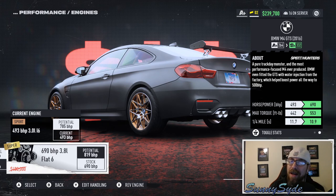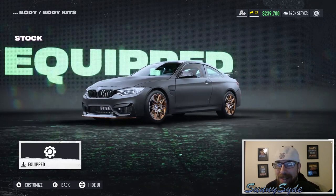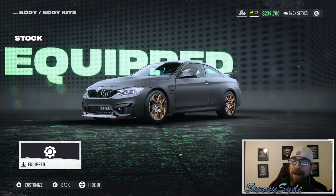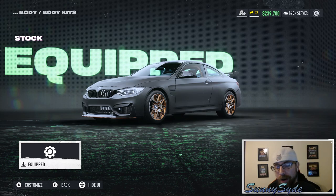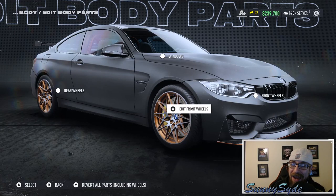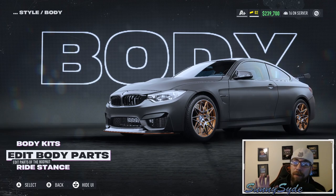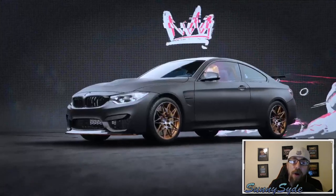You can upgrade all the way up to the super engine at 690 horsepower, so you can certainly make this car much faster. One thing I did find that's kind of disappointing is that there is zero customization when it comes to the body of the car — no body kits and no body parts you can edit whatsoever. It's just the windows and the wheels. You can't mess with the hood, the spoiler, the bumper, or the side skirts.